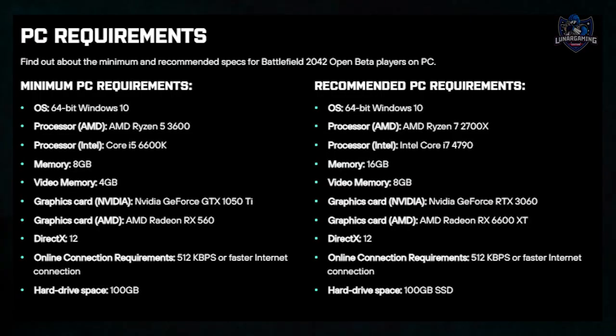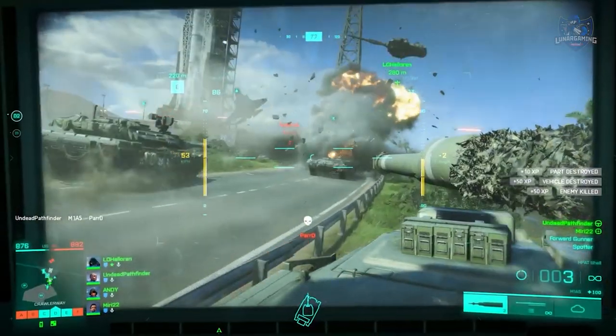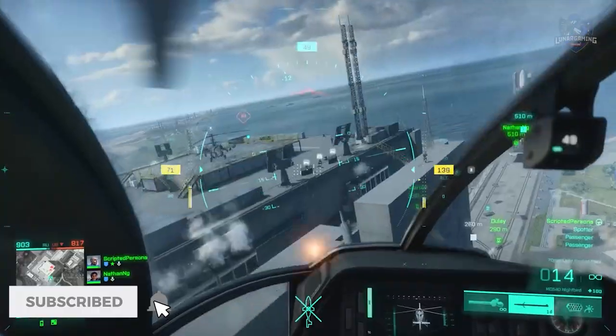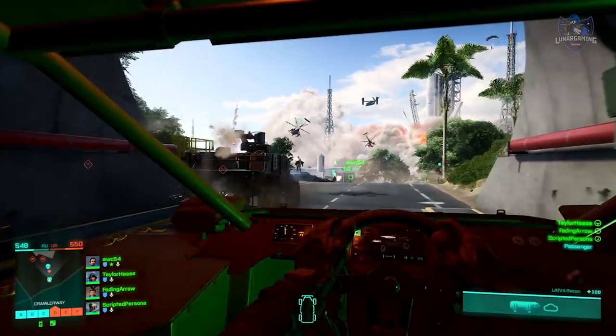The PC specs for the beta are on screen. That is it for the beta dates and what will be available in the beta coming on October the 6th. Don't forget to subscribe to stay up to date with Battlefield 2042 news as it happens.